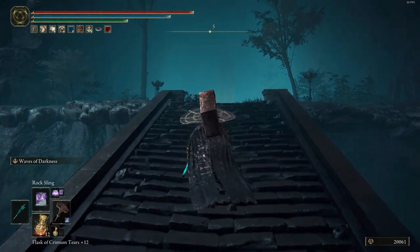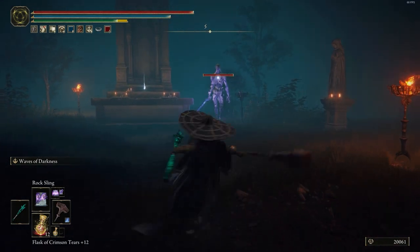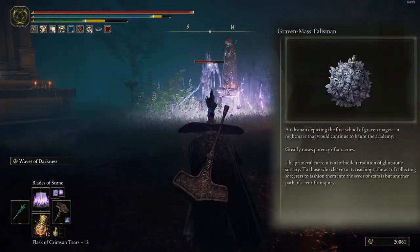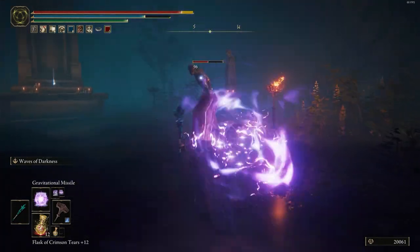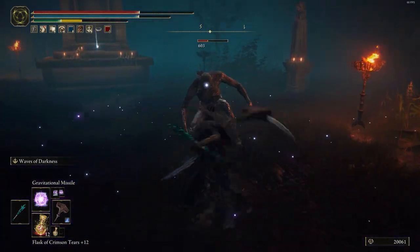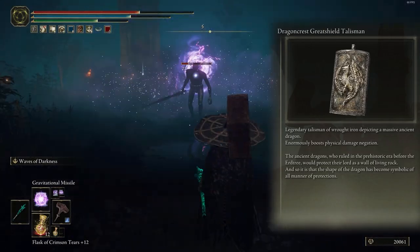For talismans, I use Beloved Stardust to cast faster sorcery spells. Next one is Graven-Mass Talisman to raise the potency of sorceries. Another talisman is Great-Jar's Arsenal for boosting maximum equipment load. And the last one is Dragoncrest Greatshield for enormously boosting physical damage negation.